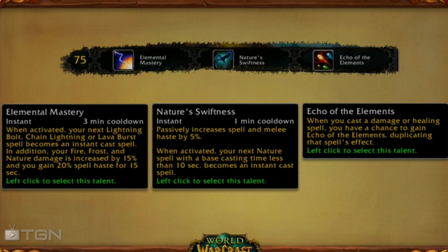Echoes of Elements sounds a lot like the current mastery mechanic for elemental shamans: when you cast a damage or healing spell you have a chance to gain Echo of Elements, duplicating that spell's effect. The current elemental spec mastery gives you a chance to shoot your spell again — so if I cast a Lightning Bolt and it procs, I shoot another Lightning Bolt. That sounds like a passive that would just increase my damage further. I don't know what they're doing with the current mastery, but it's another very interesting choice and I'd have to crunch the numbers.